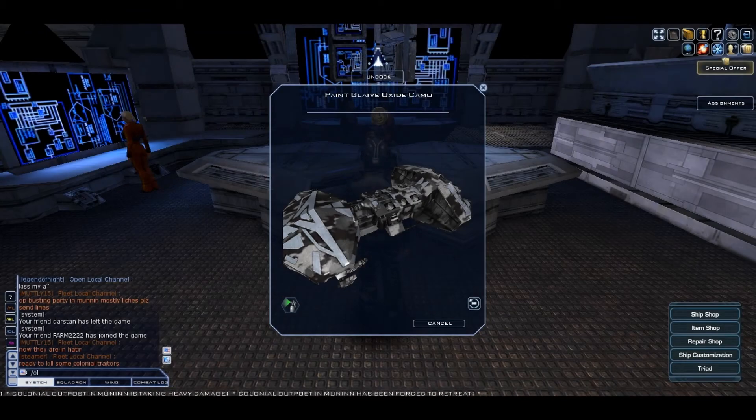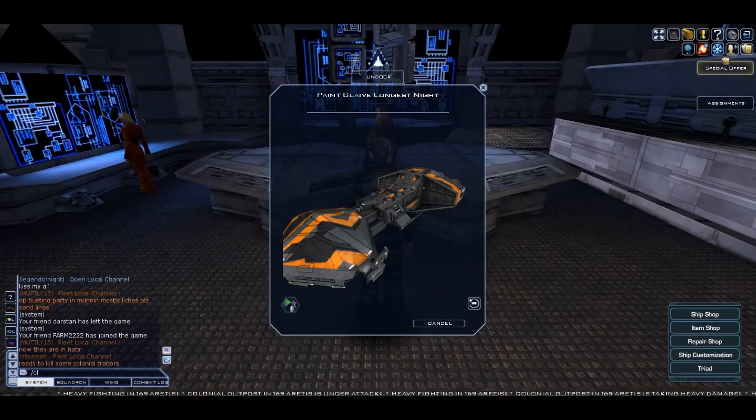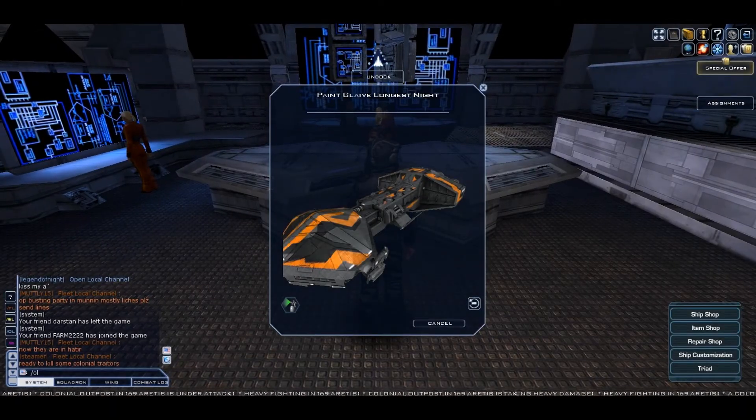The next paint is Oxide Camo and it costs 10k cubits. The last paint for the Glaive is called Longest Night and it costs 12k cubits.